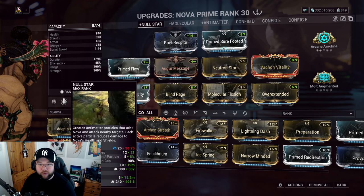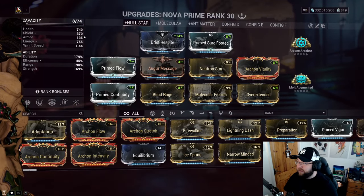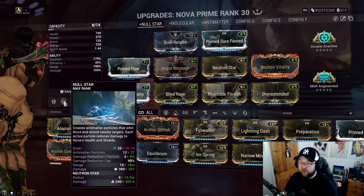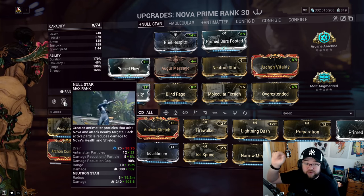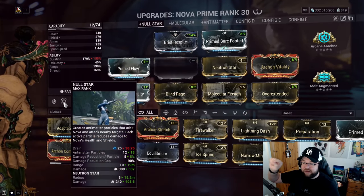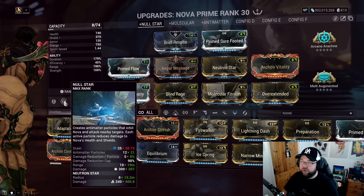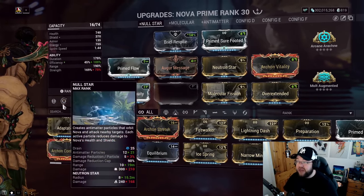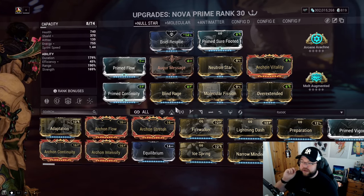Damage reduction per particle scales off strength, while the number of particles scales off duration. If I remove a duration mod, particles drop from 21 to 18. If I remove strength, the damage reduction per particle drops. Keep in mind: it used to scale off duration for both — that's no longer the case. It's split now.